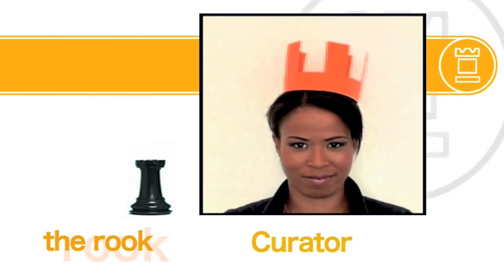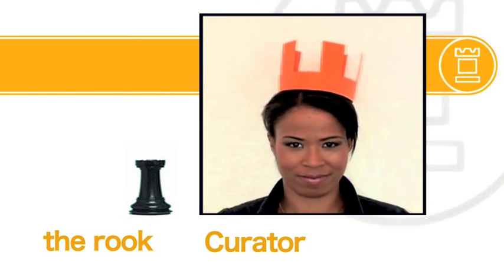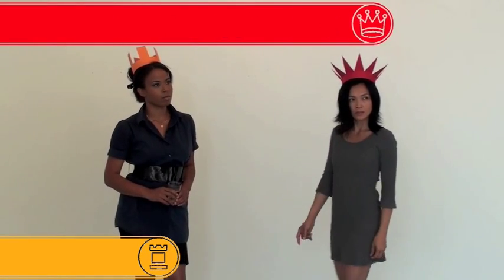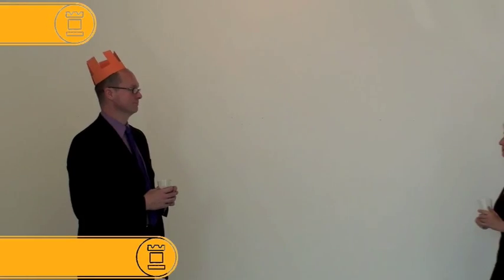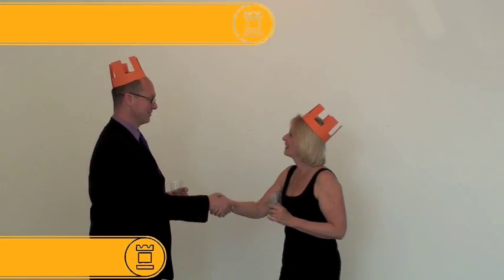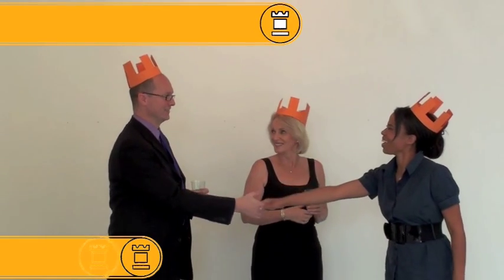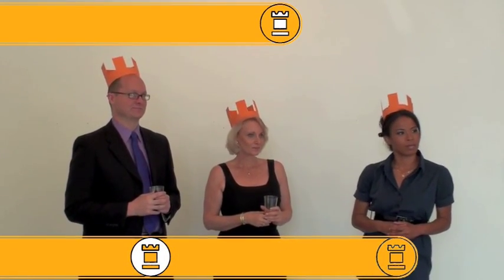As the power of rooks lies in their position on the board, the power of a curator varies according to their professional position in the art world. This power is transitory. On some occasions, when curators are selected to run major exhibitions, their selection of an artist becomes similar to the support given by the rook to a pawn during the endgame. Alliances with the rooks, as with alliances with the queen, are vital to victory in the game.